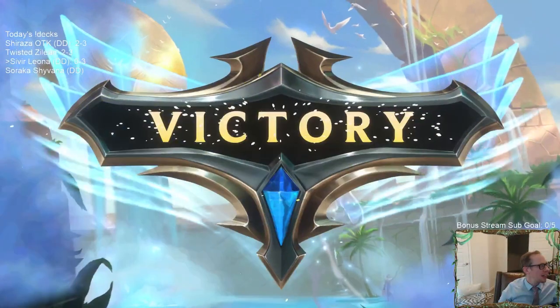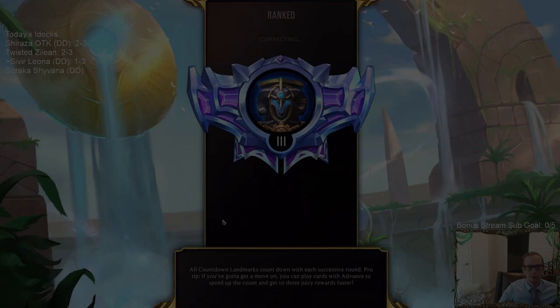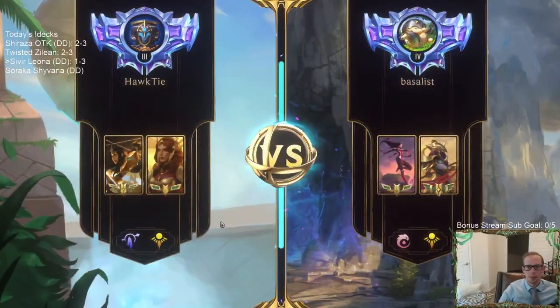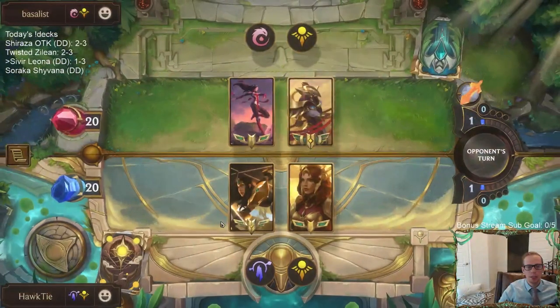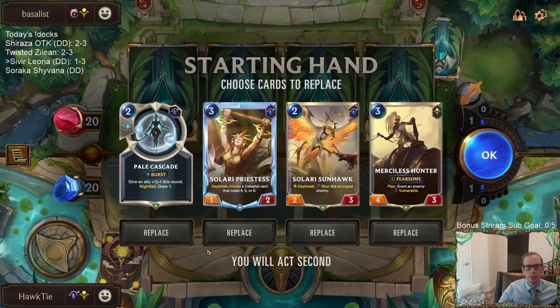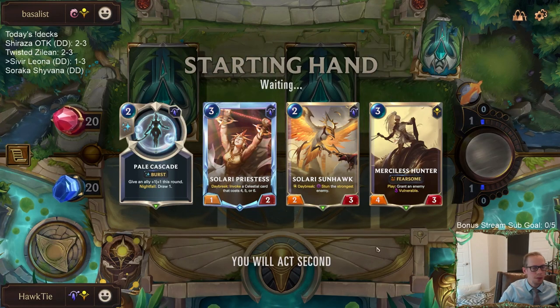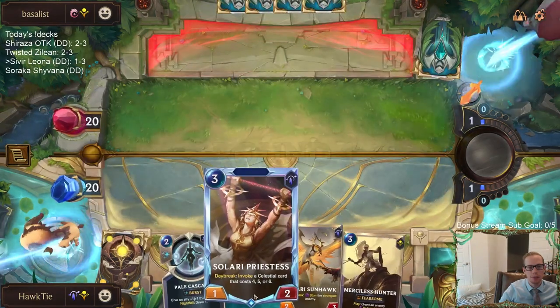I was kind of expecting a Guiding Touch on their end to heal their Nexus, or Star Shaping or something. Alright, Aurelia Azir. We should be able to play some pretty good defense. We lost this matchup already but we had a really weird hand with five champions and just couldn't really do anything. This hand I don't have the round one cards, but there are a lot of cheaper units to help stabilize the board.